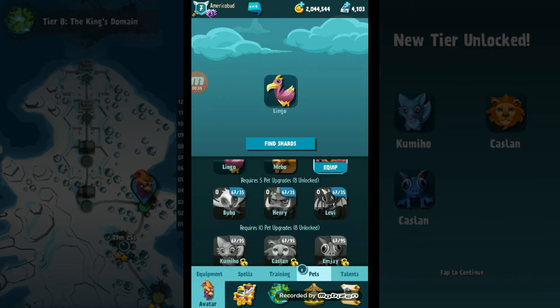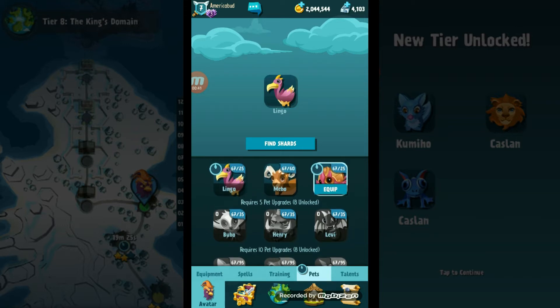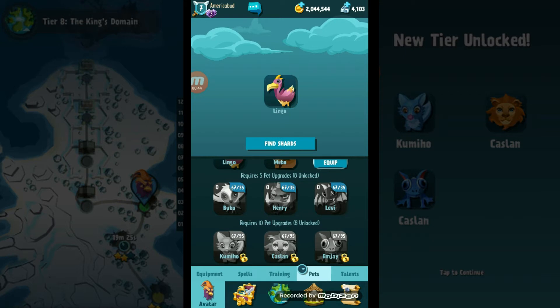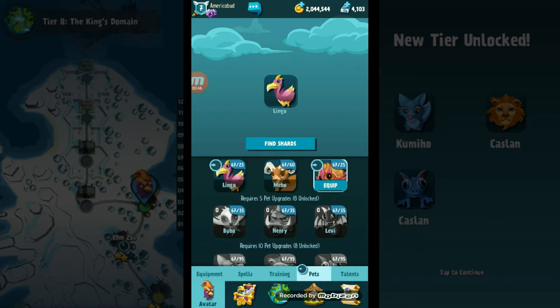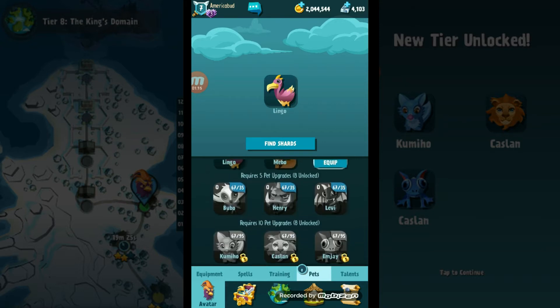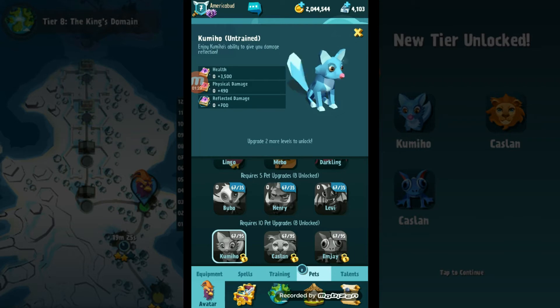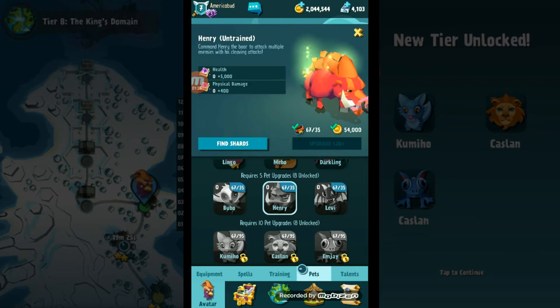I actually have some sort of method here. You need five upgrades to unlock the second row of pets and you need 10 upgrades to unlock the third row. For the same amount of pet shards, or even perhaps less, you can just continuously upgrade the first three pets and completely skip the second row. As soon as those two complete, I'll be able to skip the second row and go straight to the final row of pets, so I won't waste any pet shards on the second row.